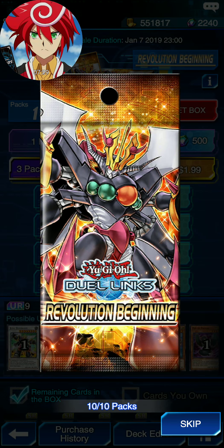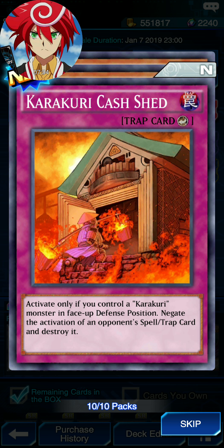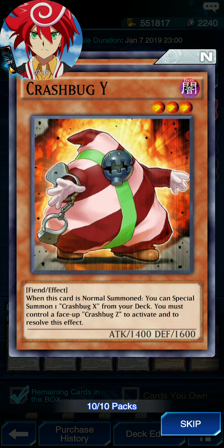That was a blabber folder read. 10th pack — Kakakuri Cash Shed. Activate only if you control a Kakakuri monster in face-up defense position; negate the activation of permanent spell or trap card. Crash Book Y — as you can see, it's clearly dressed in holiday colors. When this card is normal summoned, you can search Crash Book X from the deck. Crash Book Z to activate — the control is always effective.